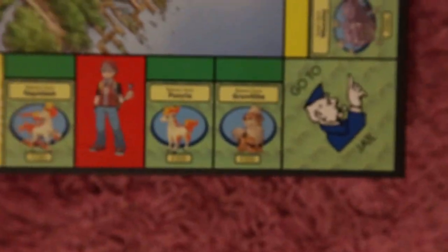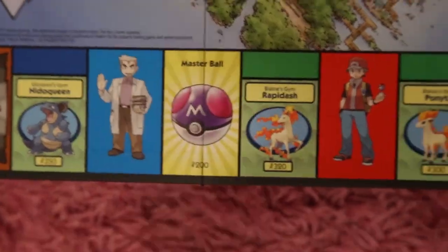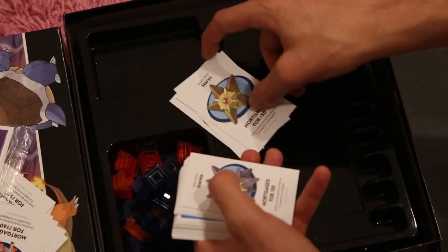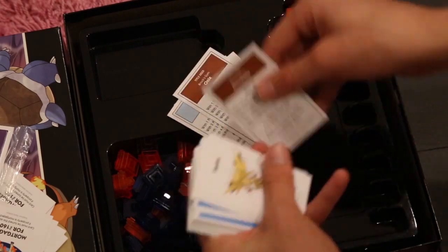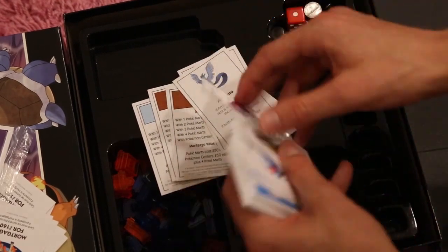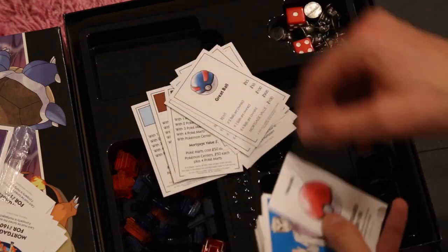You've also got the Professor Oak cards. There are three types of properties you can own in the game: Pokemon, Pokeballs — which are kind of like the railroads in previous Monopoly games — and Zapdos and Articuno. Here are the property cards; they're just cards with the mortgage values and rent on the back. Here's the Zapdos card and the Articuno card. And then there are the Master Balls, kind of like the trains, with rents listed on the back.